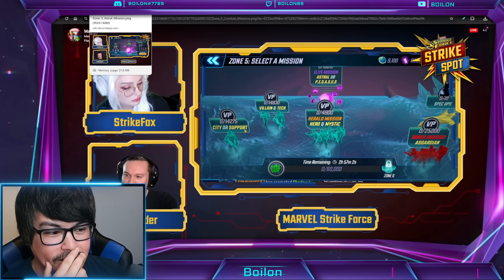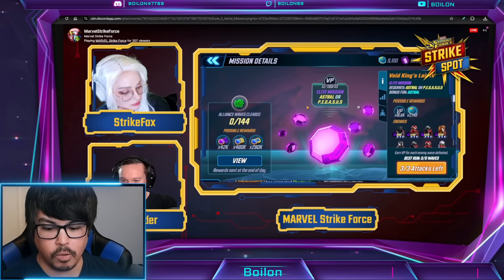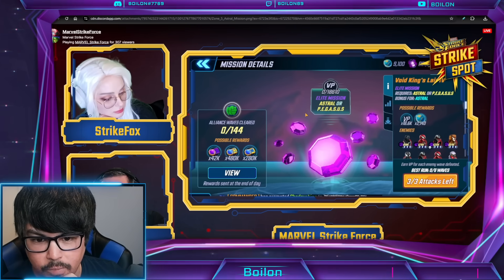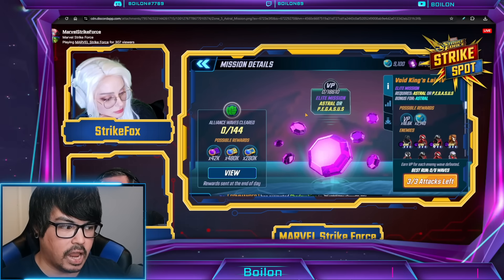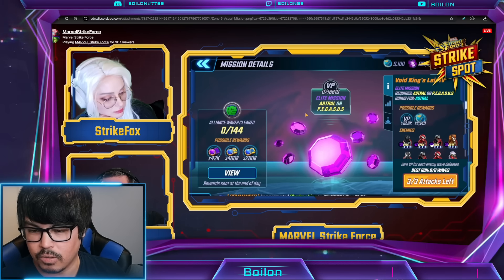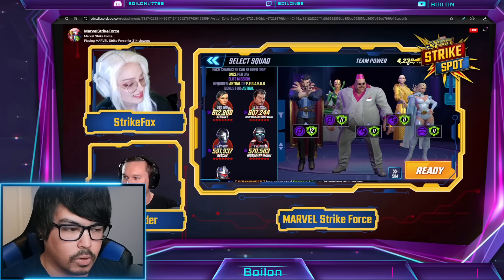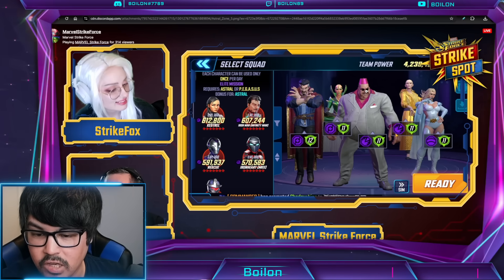They did some playtesting both with Astral and with Pegasus. For Astral at difficulty five, and if you zoom in on the right-hand side, you can see basically gear tier 19, two- or three-diamond Symbiote characters, and it was actually a pretty much auto-fest. They probably could have played on auto with Astral and cleared it no problem. But then they tried it with Pegasus and it wasn't really that easy.